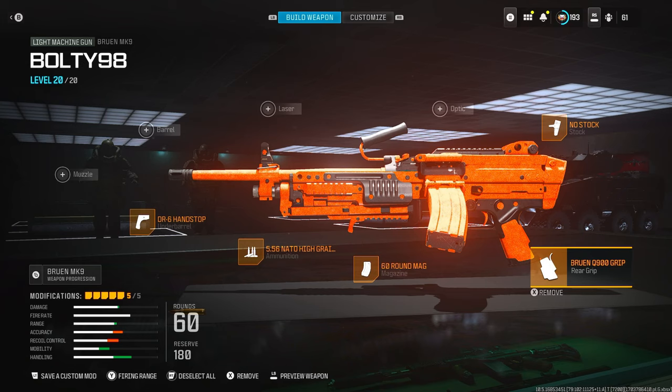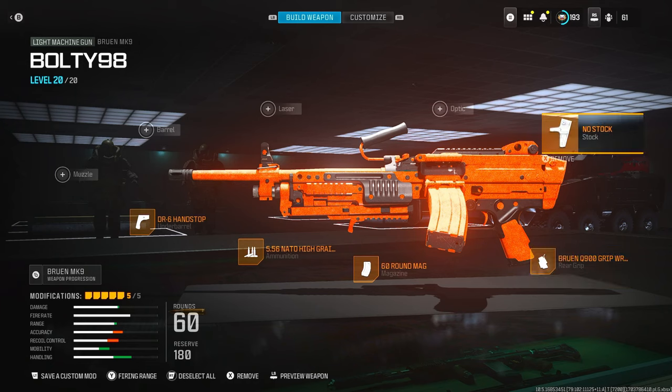If it has a silencer or reflector on it, I simply just swapped out the ammunition — no ammunition with a silencer, and no ammunition with a slat reflector. The no stock stayed on through the entire video, along with the DR6 hand stop, the Bruin Q900 grip, and the 60 round mag. This is the best Bruin MK9 speed class — it doesn't help your damage, it's just so you can run around, get engaged, and fight.